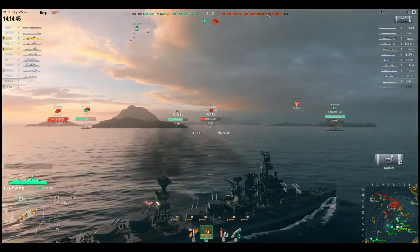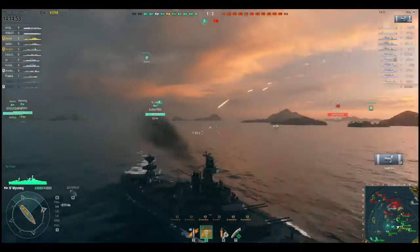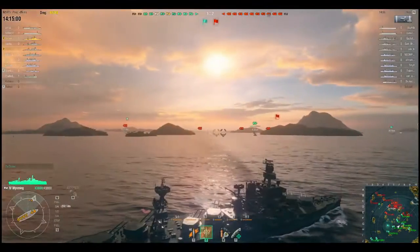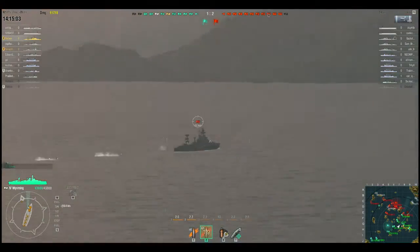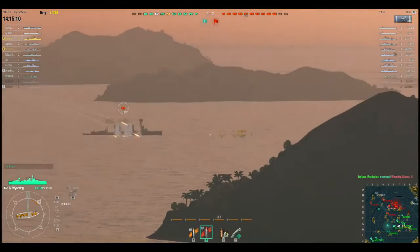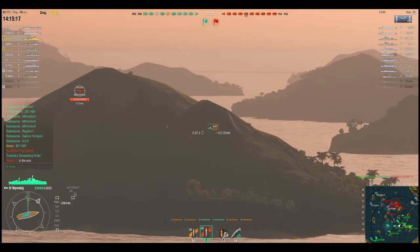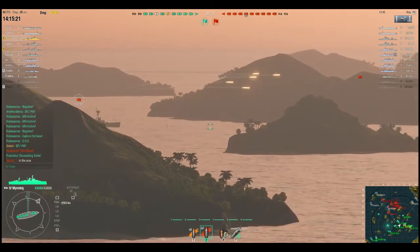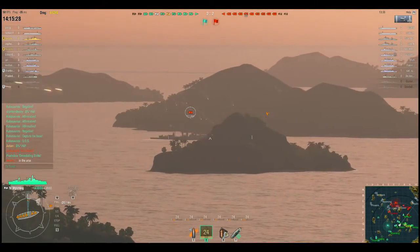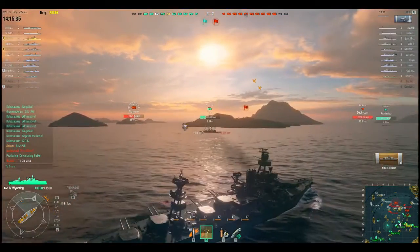So far didn't get any really good hits, but we'll see later on what the broadside of this ship can do. There goes the enemy battleship. Now we are trying to hit that Phoenix — this is a cruiser. Now that volley looked really good but there was only one hit, and that hit was a citadel. That did over 8,000 damage.